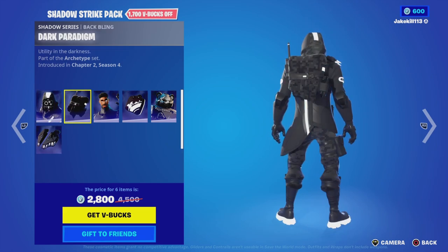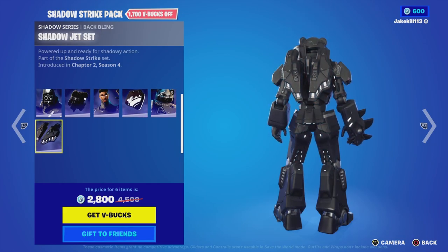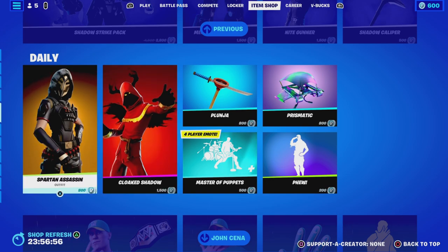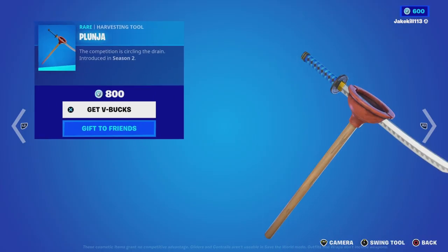We've got the Shadow Strike Pack — Shadow Archetype with the Battling Dark Pride arm, Knight Gunner with the Battling Night Bag, Mecha Team Shadow with the Batwing Shadow Jet Set, and the Shadow Galp tool — I'm not sure why it's not in that set — and Spartan Assassin.